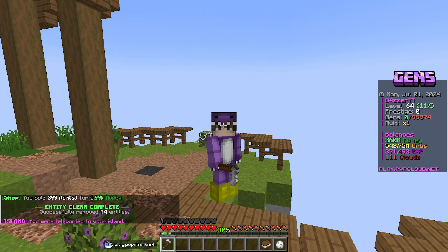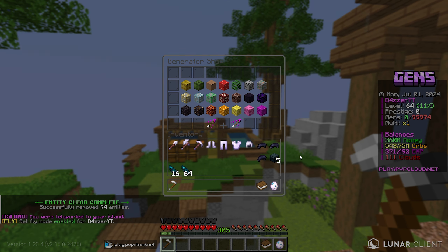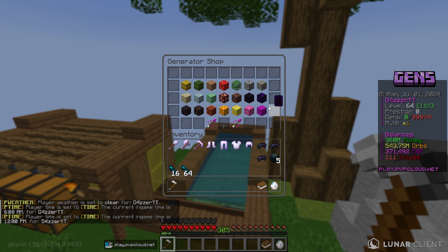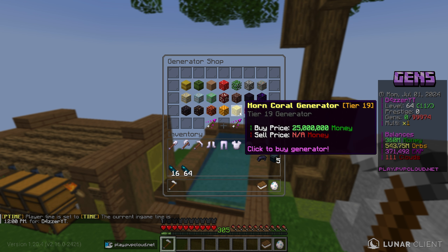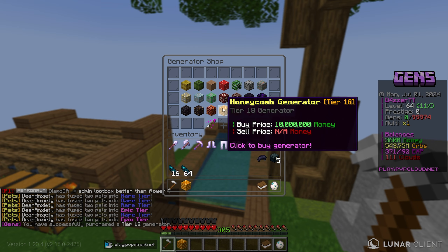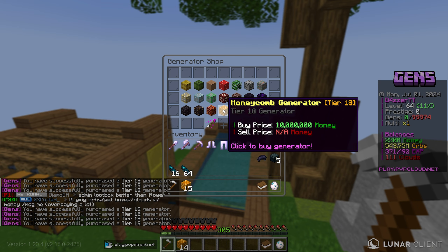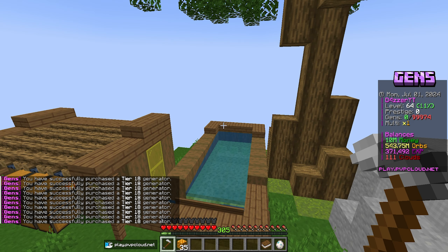Going to the shop, then the gen shop — I can buy 35 gens right now. We've got 360 million, so about 10 million per gen. The best ones we can buy right now are the honeycomb generators, so I'm going to go ahead and buy all 35 of them — boom, done! We've got about 10 million left.